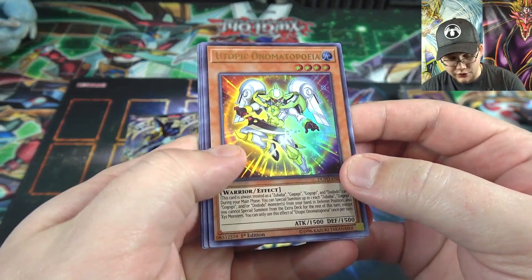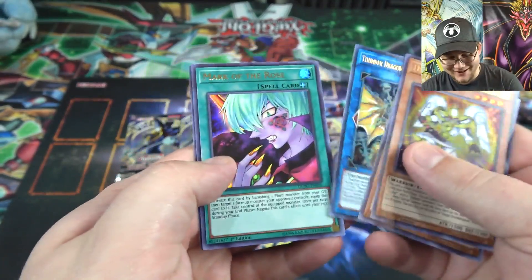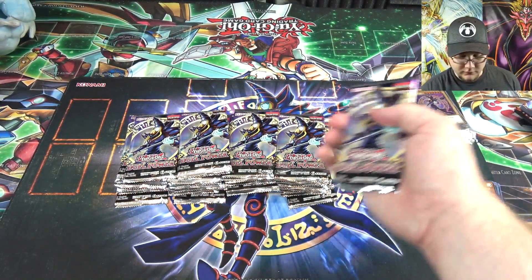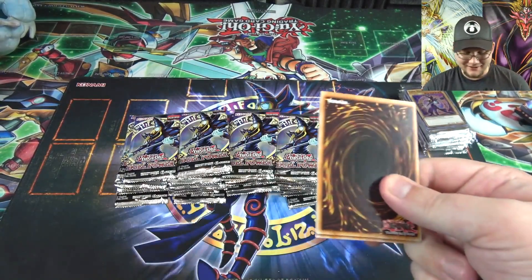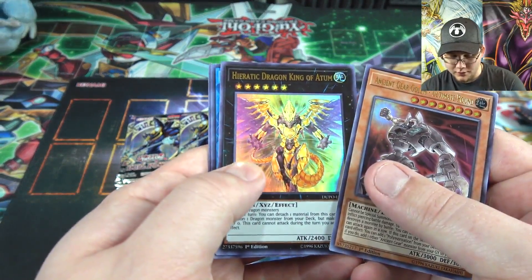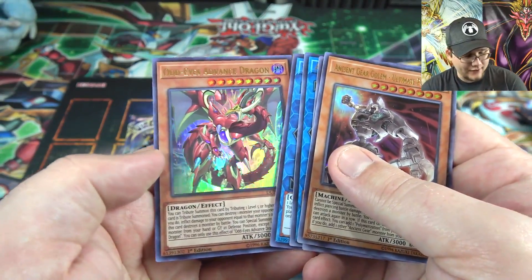Another — my third one actually — of Utopic Onomatopeia. Lefty Driver, Thunder Dragon — I must be getting that one pretty easily, I have quite a few now. Mark of the Rose and Harpy Dancer. Last one for our first pile — come on Impermanence, I need to see one of those. Ancient Gear Golem Ultimate Pound, Automaton Arrow Symphony, Jasmine, Link Disciple, and another Odd-Eyes Advanced Dragon.